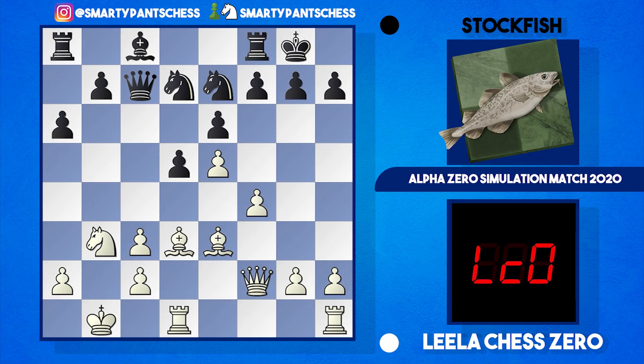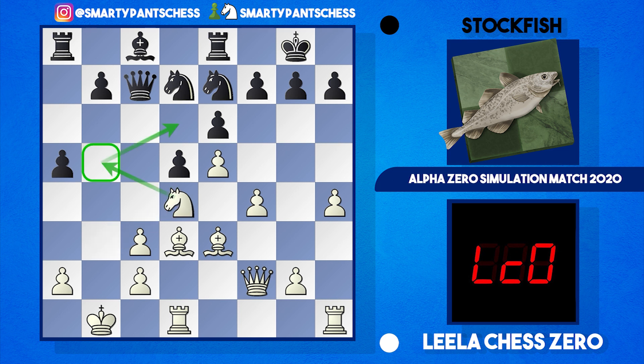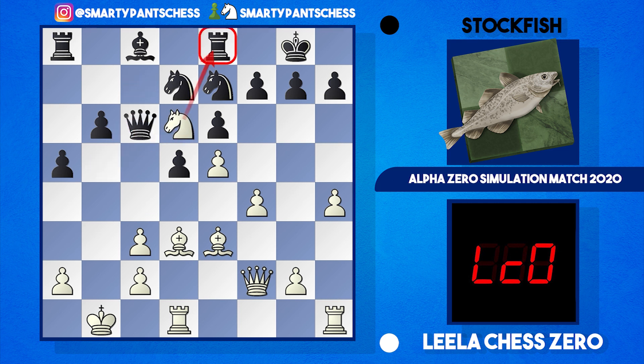For this reason, after pawn takes c3, Stockfish played rook e8 to avoid the complications. Leela played h4, getting on with a kingside attack against black's king. Stockfish does the opposite and plays a5, attacking on the other side — which makes logical sense. But knight d4 by Leela: the point is that after the a-pawn moved, the b5 square is now incredibly weak, allowing the knight to jump in. After b6, knight b5 hits the queen, queen c6, and the knight can jump to the nice square.